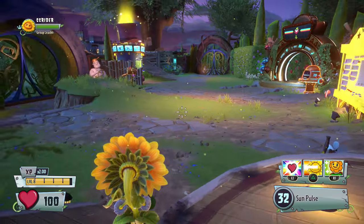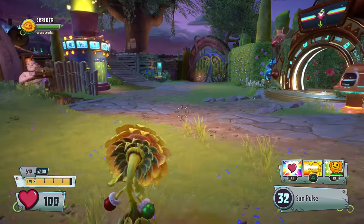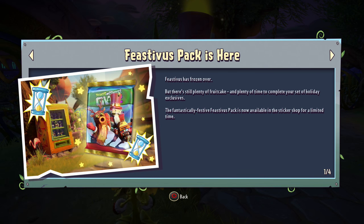What's up guys, and welcome back to Plants vs. Zombies Garden Warfare 2. Today, while Feast of Us fun might be over, the entirety of fun is not, because while we can't go to the snowman and get Feast of Us stuff, we can still get it through the Feast of Us pack. Feast of Us has frozen over, but there's still plenty of fruitcake and plenty of time to complete your set of holiday exclusives. The fantastically festive Feast of Us pack is now available in the sticker shop for a limited time.